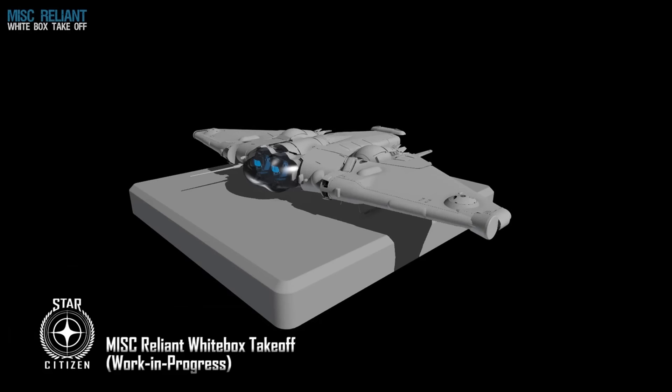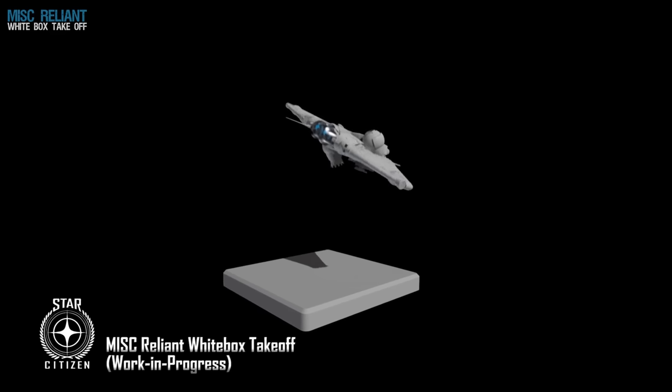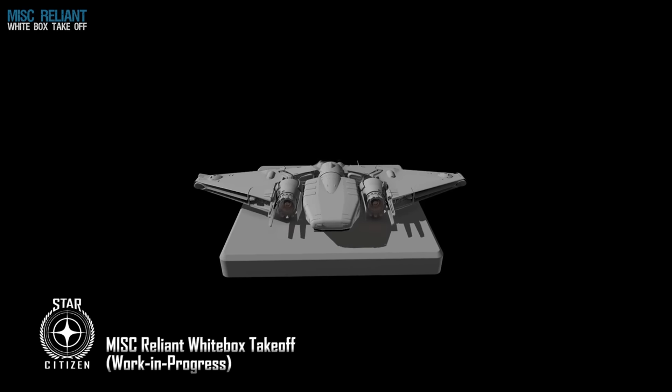Hey guys, Youngblood here to show off the Reliant boxing and takeoff animations that have been worked on and recently released by CIG. The animations really showcase the Reliant taking off and quickly moving into the vertical flying orientation.